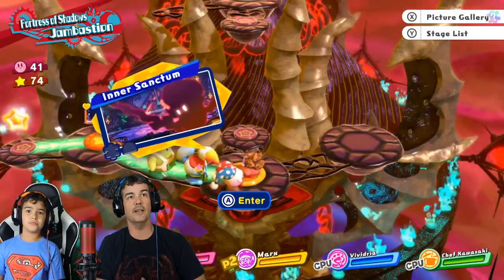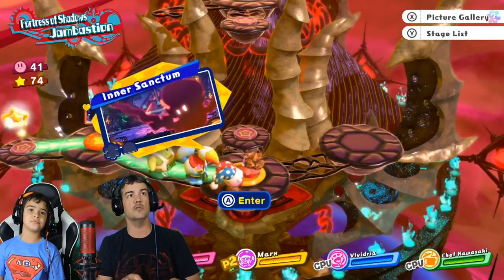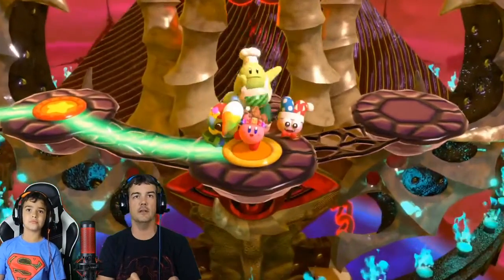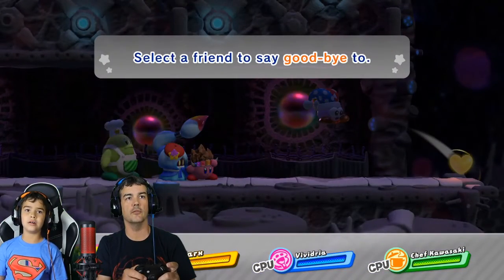Alright, we're heading into the inner sanctum. We're in the middle of the story, we're in the Fortress of Shadows — Jam Bastion. Ready to go, let's go! You can say goodbye to a friend. Oh yeah, look, you can say goodbye to a friend.